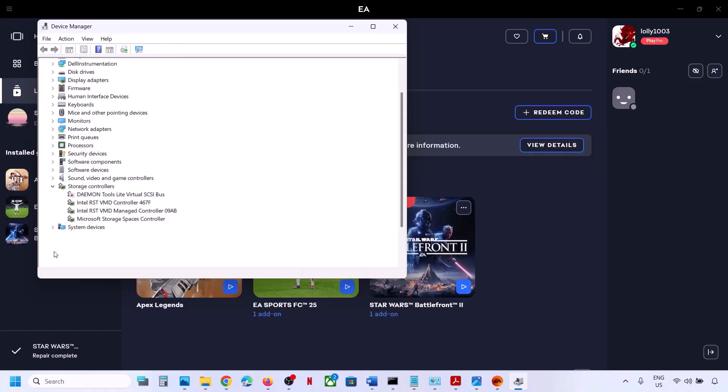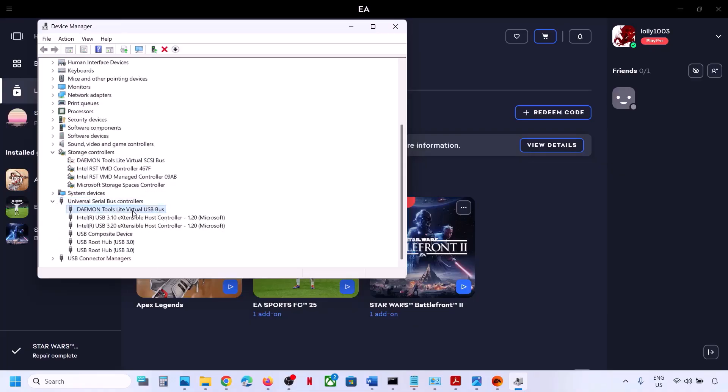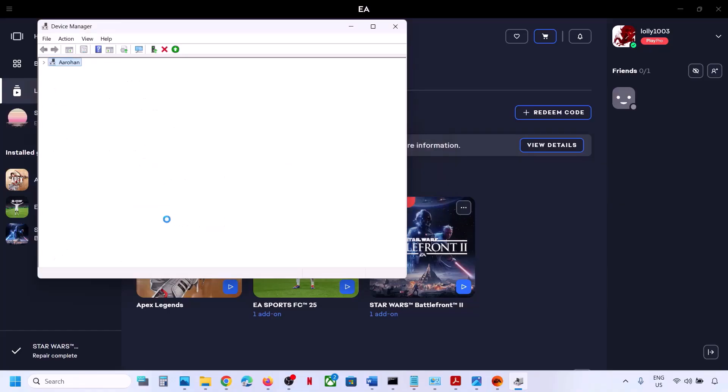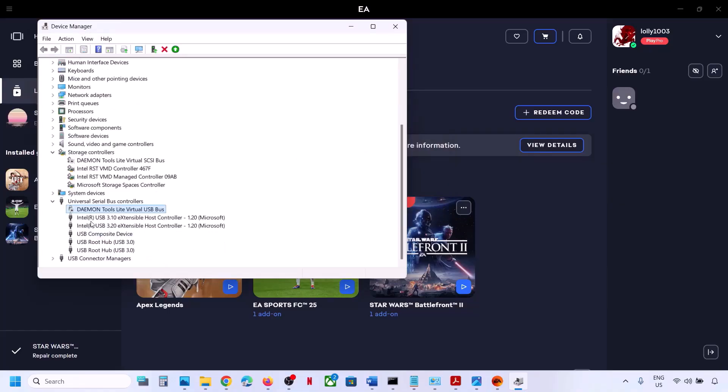Now expand Universal Serial Bus Controller, right-click on Daemon Tools and click on Disable Device, then click Yes. If you see any other Daemon Tools entries here, right-click and disable them.